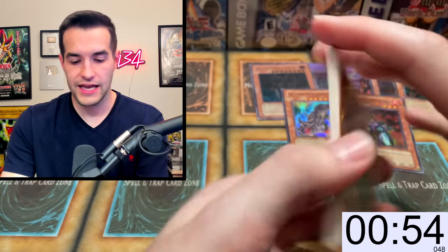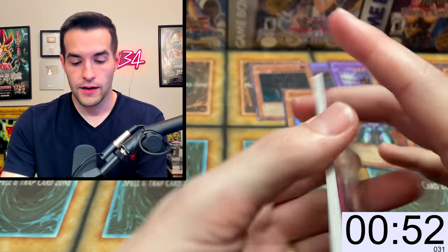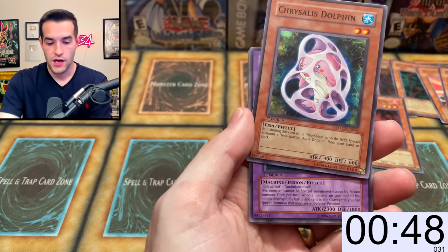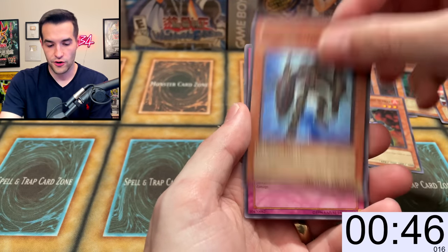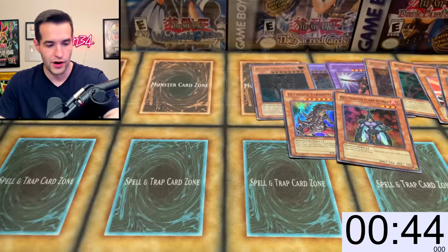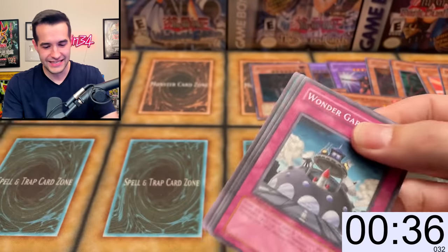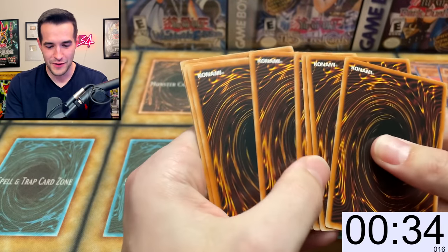I'm choking! We gotta get it. Royal Red Attraction, Rallis, Starbird, Saber Saurus, Black Stego, Crystal's Dolphin, Ambulance Rescue Roid, Destiny Hero Fear Monger, Path of Destiny, Alien Mother. This is a lot of word soup — whatever you call it. 30 seconds! We gotta get at least one more out.